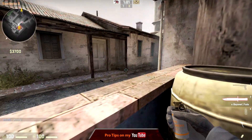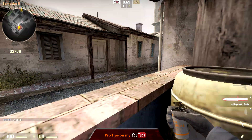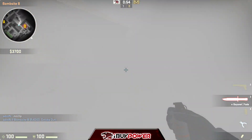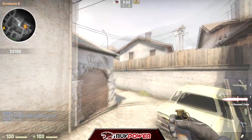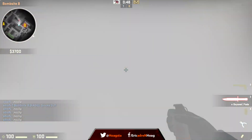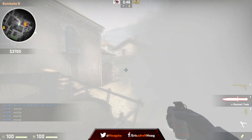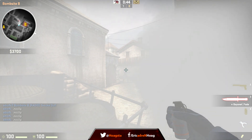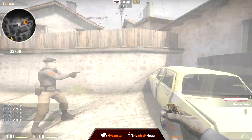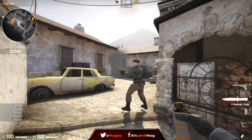Once again you're gonna throw it like that, it goes down, you walk into the corner here. Let me put the bot right here so you can see — as if you're killing somebody. You're coming here and boom, you can see everything. You can fully, clearly see this bot — or someone that you're going to be killing — and that is a one-way smoke.